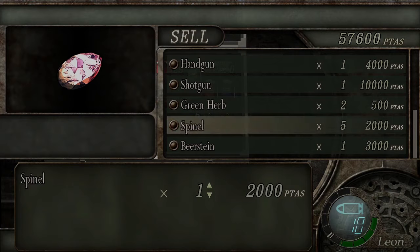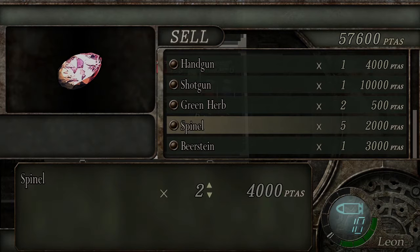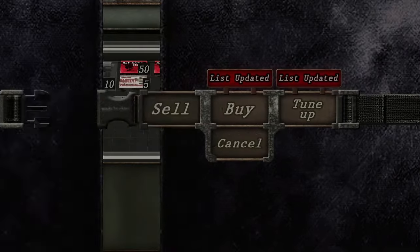Let's see if he says something for the regular. Just sell it for one. Is that all, stranger? There it is. Thank you. I'll hold onto the Bierstein. But now I have a respectable amount of money. It's a good thing I took out Salvador for 10,000. And this is why you go hunting for treasures — it's so good.